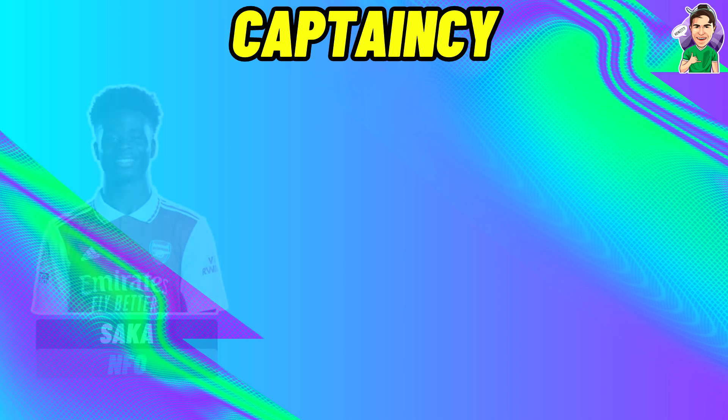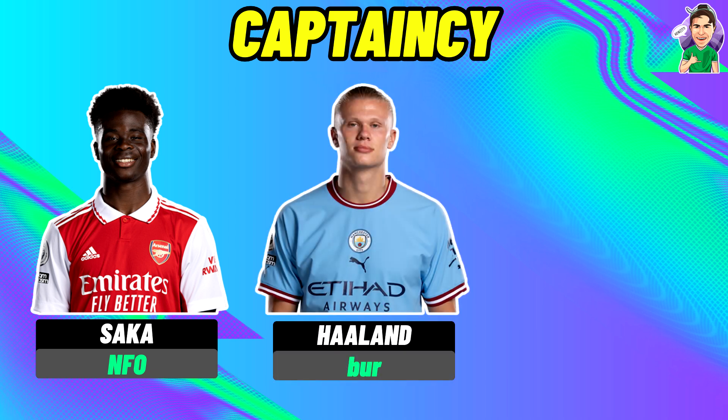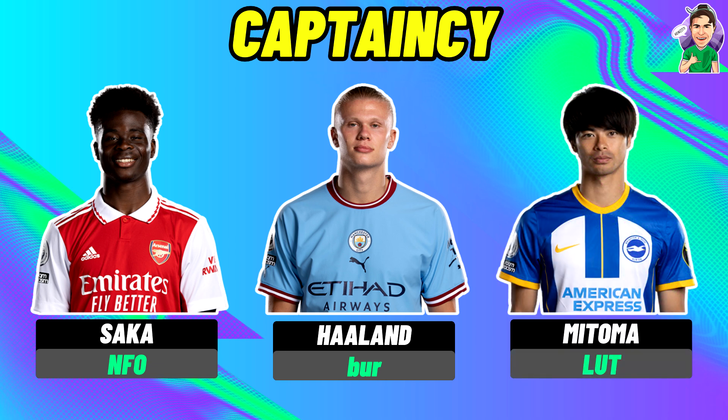My three favourite captaincy options for GW1 are Bakayo Saka from Arsenal — more nailed to start, on penalties, and almost a talisman. Second is Erling Haaland — no captaincy decision is complete without him, and he has Burnley away, a great fixture on paper. Third is Mitoma with that punt fixture against Luton at home. According to Fantasy Football Fix's projected points, Saka is the best captain to go for — projected at 6.8 points, Haaland on 5.8, and Mitoma on 4.6.